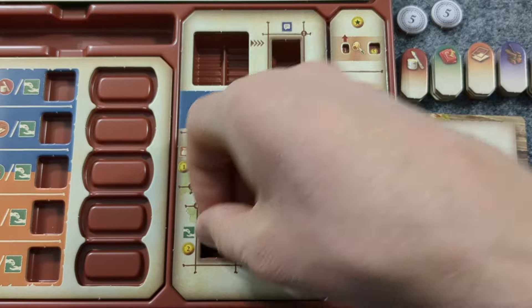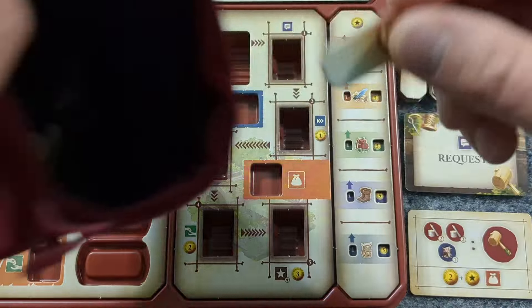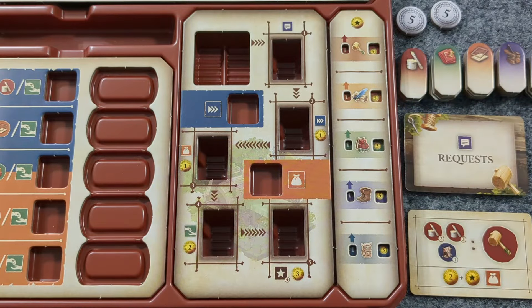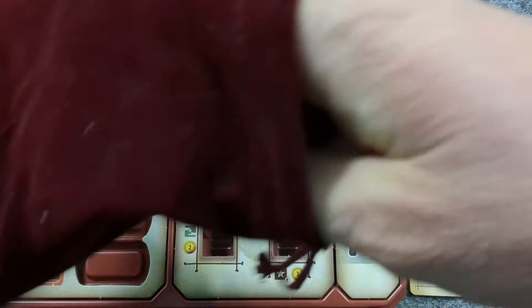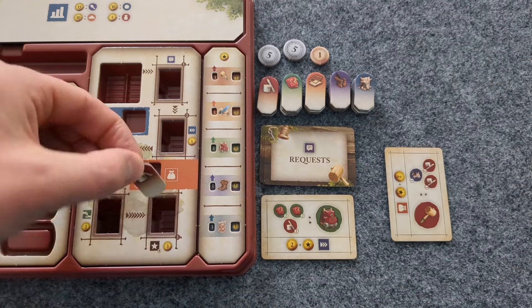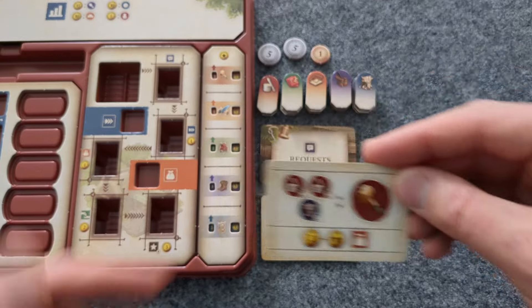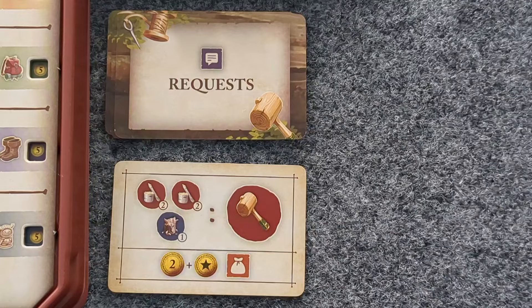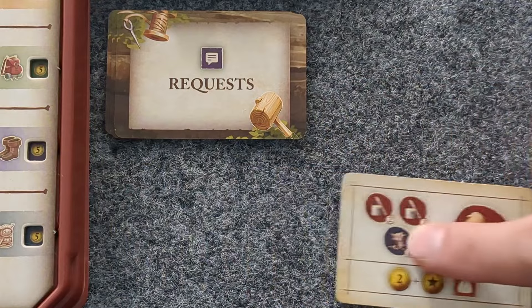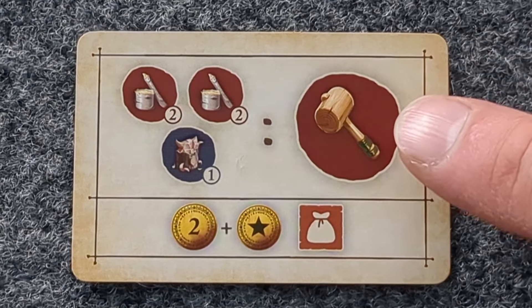To resolve the action of the fourth slot, take one material from a refinement slot and place it back in the bag. Then the crafter gains the number of coins and performs the action shown by that slot as well. When selling from refinement slot five, the crafter can discard one or more fulfilled request cards to increase their reputation. How requests get fulfilled will be explained at dusk, and discarding a number of request cards increases a goods reputation by one.